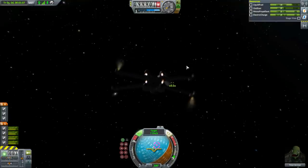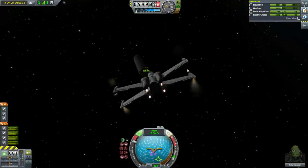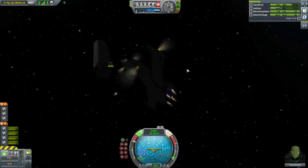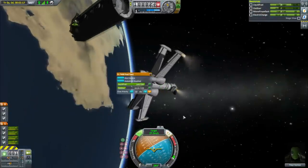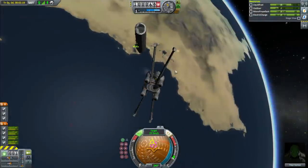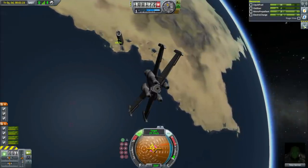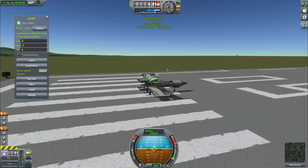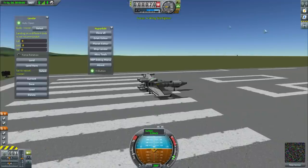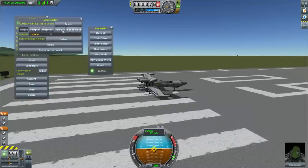It does fly around in space. I might even be able to hit the carrier if I try hard enough. But I'm running out of oxidizer quite seriously, so we're going to revert to launch and then fly this into the carrier. Hey, it actually flies around surprisingly well - the Vernor thrusters work very effectively.